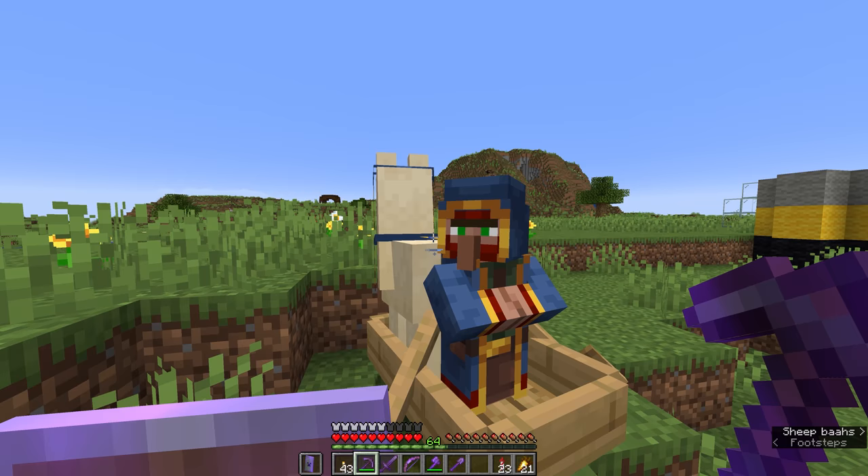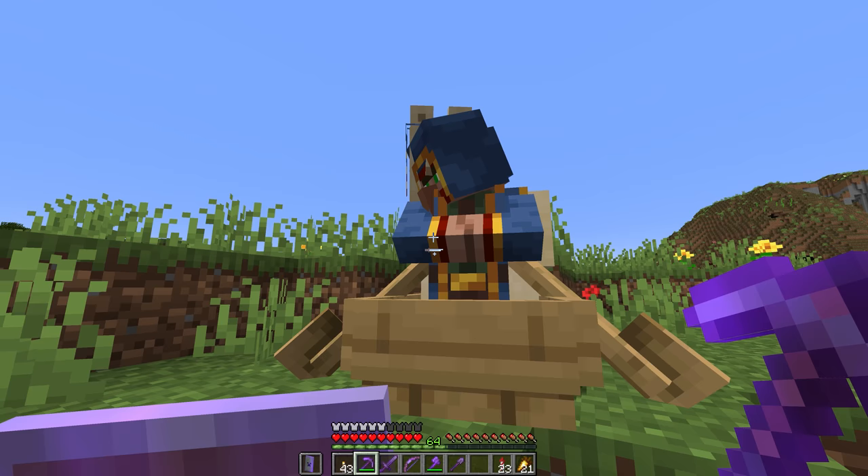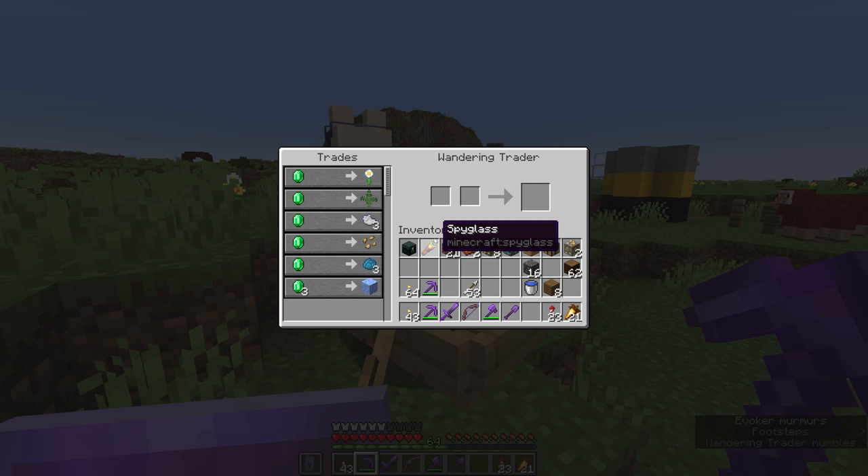In fact, they turn invisible at night or if threatened by mobs. Is there a way to farm the wandering trader? Technically you can, it's just a matter of creating the ideal spawning conditions for the trader, but it's not really possible to gather resources from him in a super meaningful way.